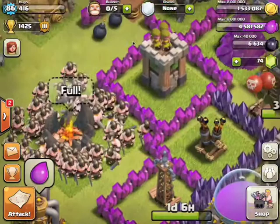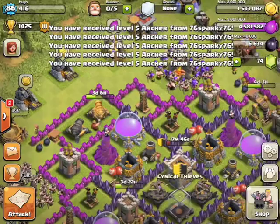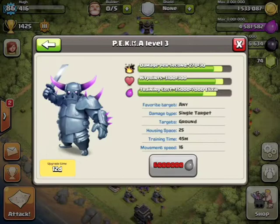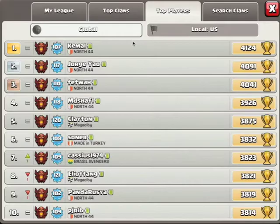Now I'm going for all of my Archer Towers to level 11, and they're actually way too much to upgrade. From level 10 to 11 it costs 5 million, so that's crazy. And my PEKKAs cost 6 million — a few days left on them. This was all that was in the new update.